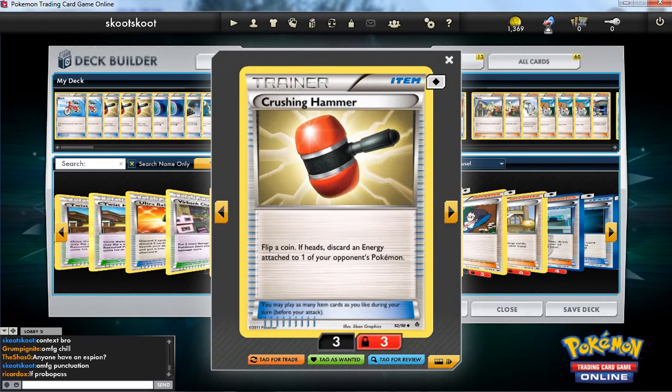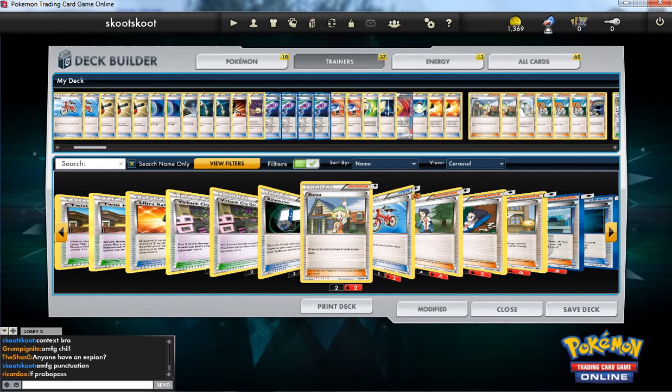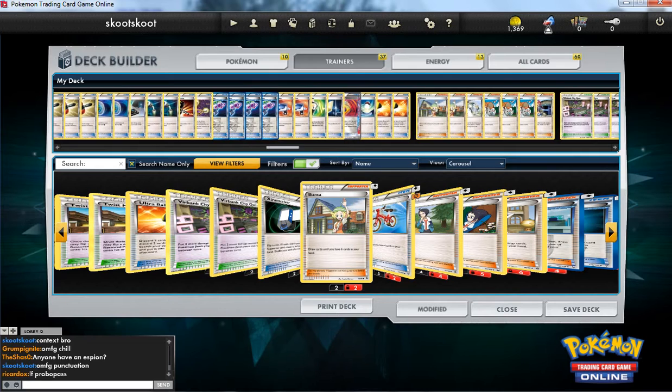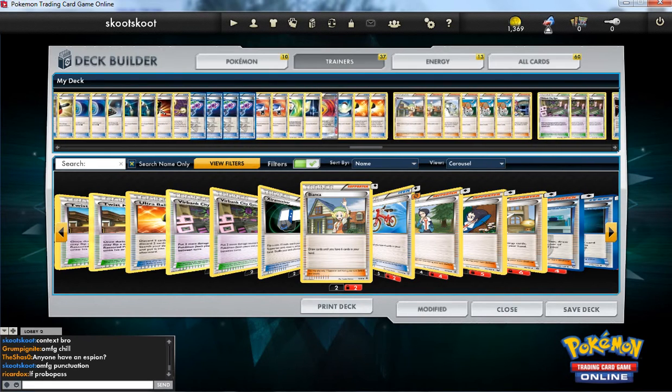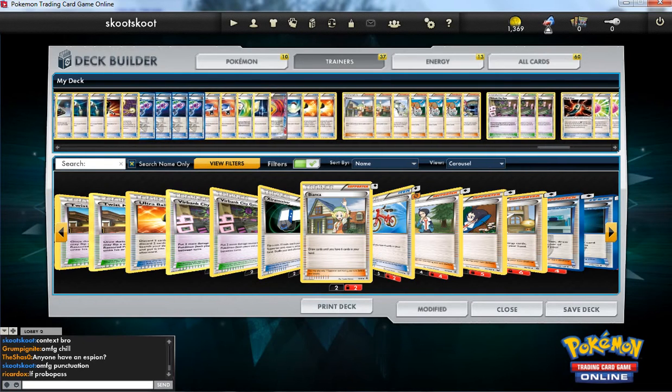Still running three Hammers. One Energy Search — I really like Energy Search. It's like an additional copy of an Energy, except I can Junk Hunt it if I need to. I just like the one copy; I would never put more in. Escape Rope has been working pretty nicely. Not so great against other Keldeos, but whatever.